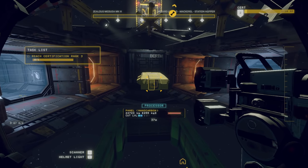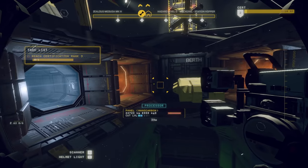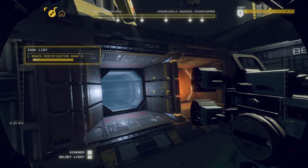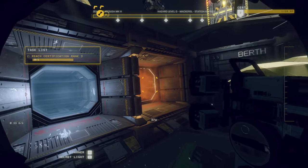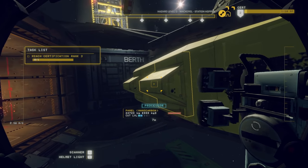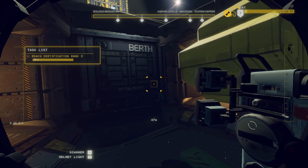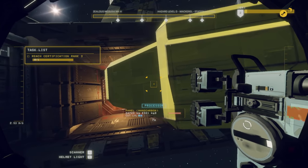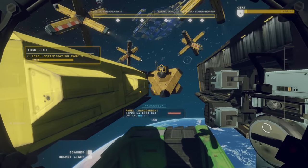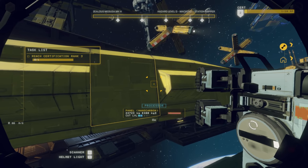From what I remember before, there are certain pieces you have to be careful with. We have a furnace and a processor — two different destinations. As we highlight a piece it tells you whether it goes in the processor or the furnace. I think we need to start by getting into this ship. Let's just start here and see how this goes.